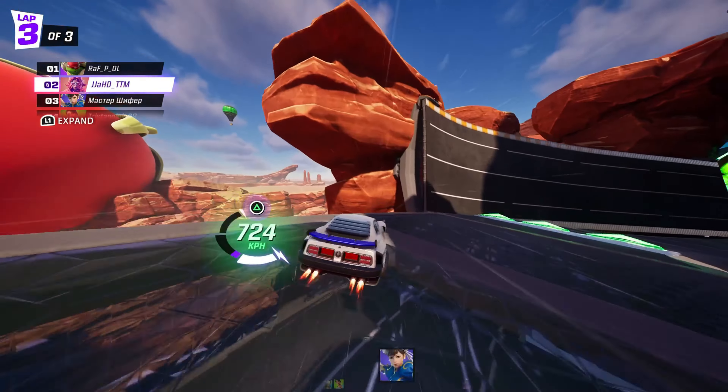If you're struggling to hit a green pad in a certain area, go into a private match and try to beat your lap every time using these pads — they're worth it. Also, if too many players are going for these pads, sometimes it's best to not go for it because they can knock you off track.